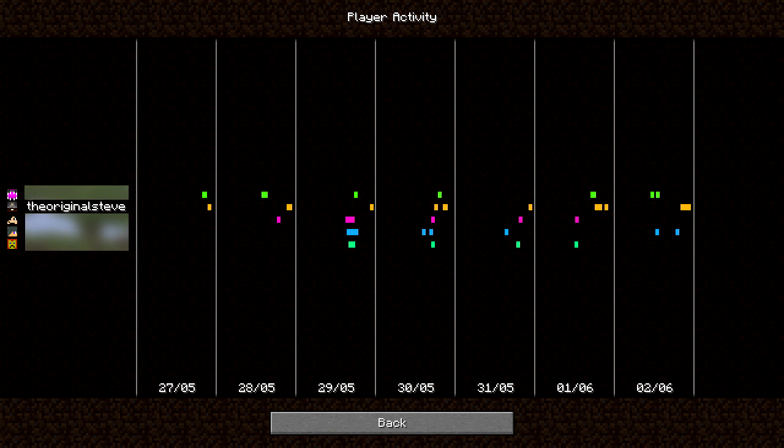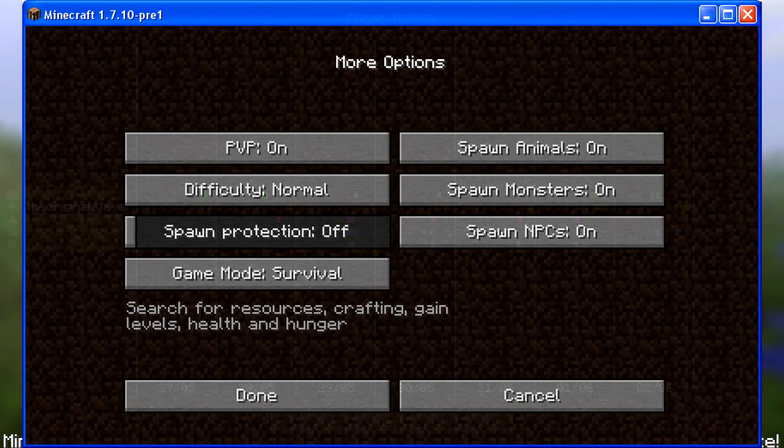This is the player activity monitor — this is one of the new features. You can see there is a list of players on the left hand side, some of whose names have been blocked out, and then you can see their activity going across day by day. Each of these blocks represents where in the day that they've been online and how long for, and if you hover over one of these, supposedly you'll see a tooltip that will tell you when that player logged in, when they logged out, and how long they were online for.